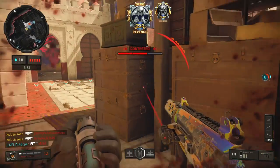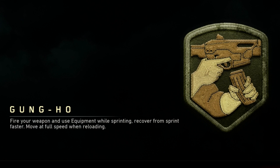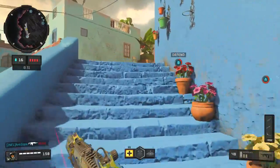This is where the Gung-Ho perk comes in. Gung-Ho states that you can fire your weapon and use equipment while sprinting, you recover from sprint faster, and you move at full speed when reloading. The most important part we're focusing on today is 'recover from sprint faster,' which refers to your sprint out time.